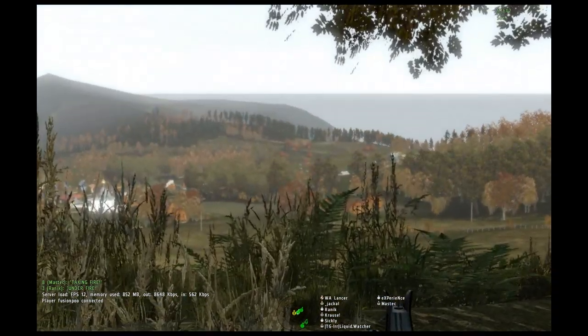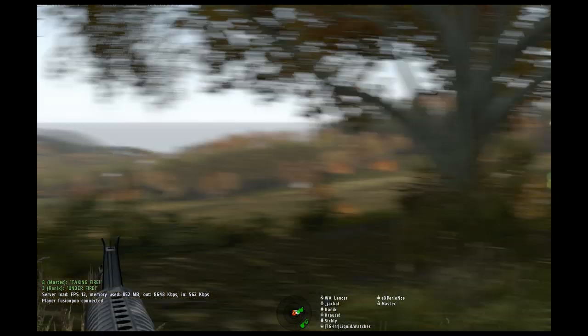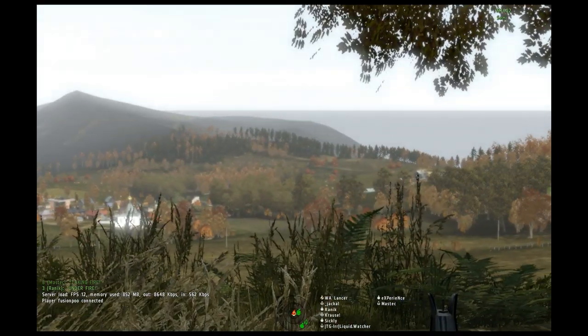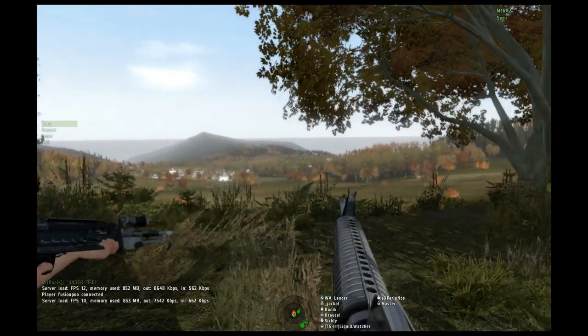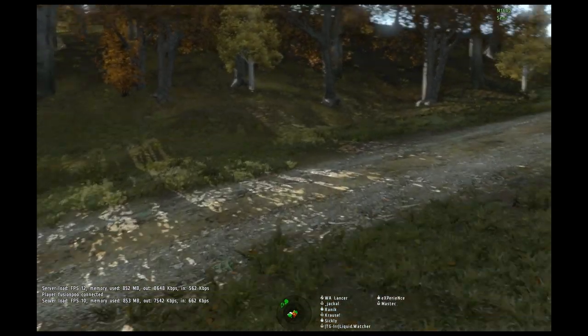Lancer, we got trenches on the ridge line at 1-3-5, about 500 meters. Do we have to displace? We're displacing? Yeah, there's gonna be mortars coming down here pretty soon. Alright, let's go.